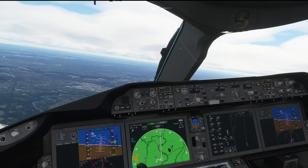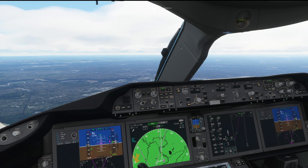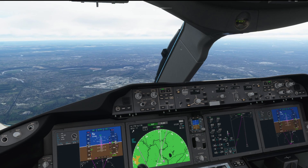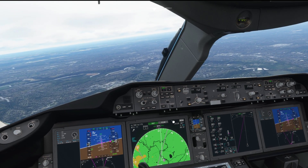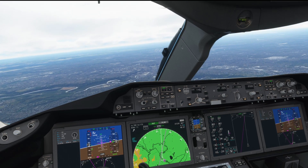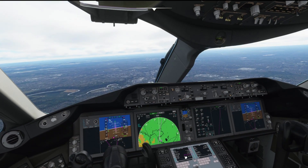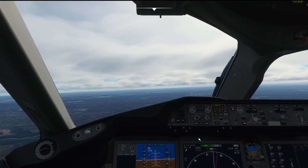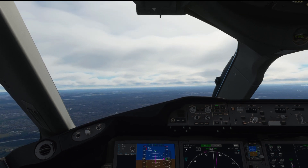I'm sure you guys will do better. We're about to actually intercept the localizer, so let's descend just in advance of that and arm LOC mode. Instantly it's gone to approach mode because we're on the glideslope — that's fine. Gear down. That's all looking good, let's get rid of the terrain map. There's the runway. Flaps 25, and we've gone gear down as well.